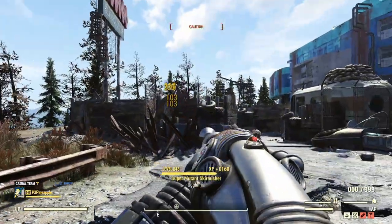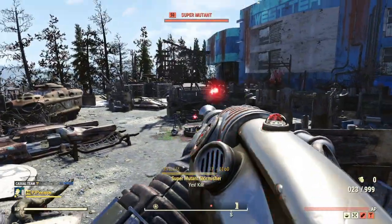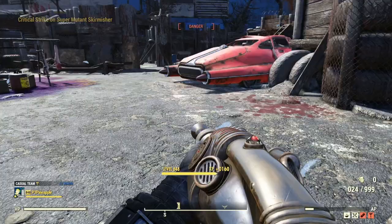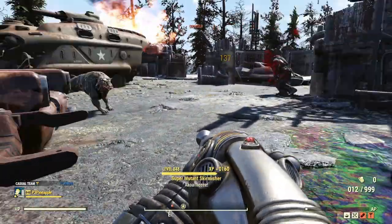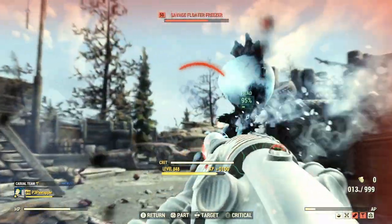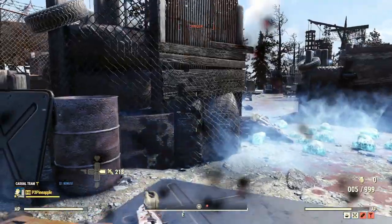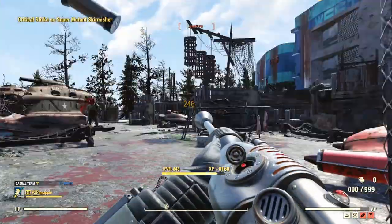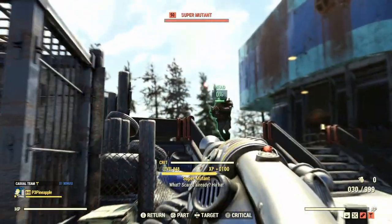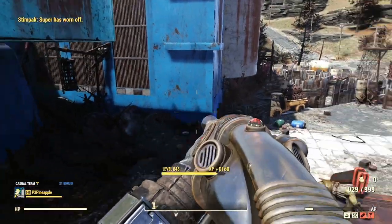Making very quick work of the Super Mutants outside. One thing to point out about the Alien Disintegrator — yes, it doesn't have a suppressor and it makes a lot of noise. But this weapon actually doesn't break sneak. Even though I've gotten the attention of quite a lot of enemies, it actually has an inbuilt suppressor. So if you're a VATS sneak build, you can still sneak and not break sneak with this weapon — which is really, really cool.